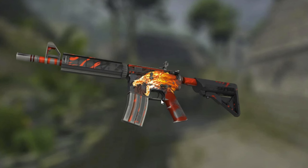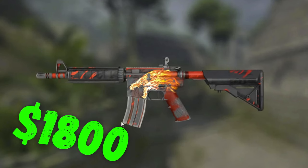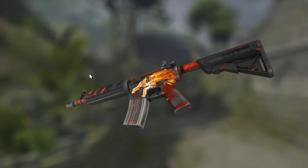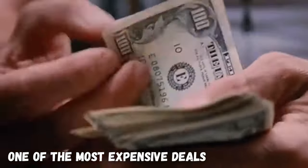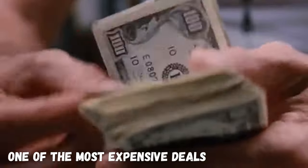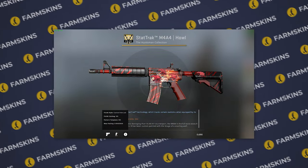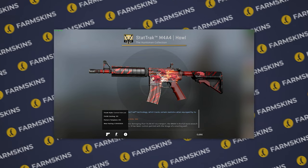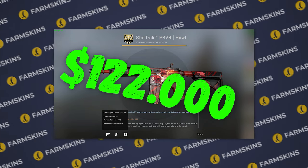So even the most battered M4A4 Howl will cost you $1,800 — and that's for a well-worn version, meaning even the shabbiest version has retained its artful beauty. In May 2021, one of the most expensive skin deals in history took place: an M4A4 Howl Factory New with four iBuyPower eSports stickers from EMS One Katowice 2014 Major sold for $122,000.